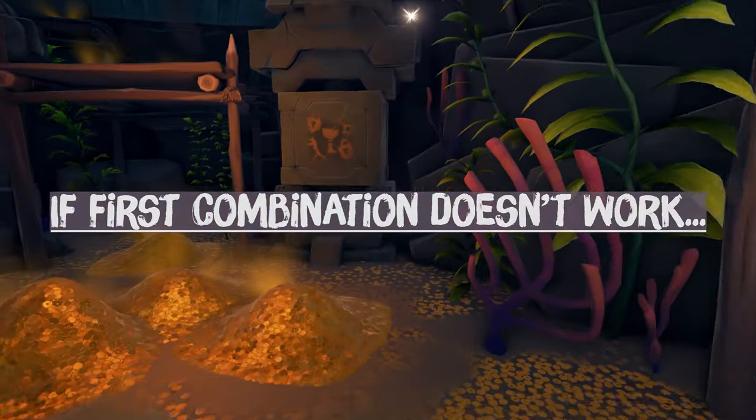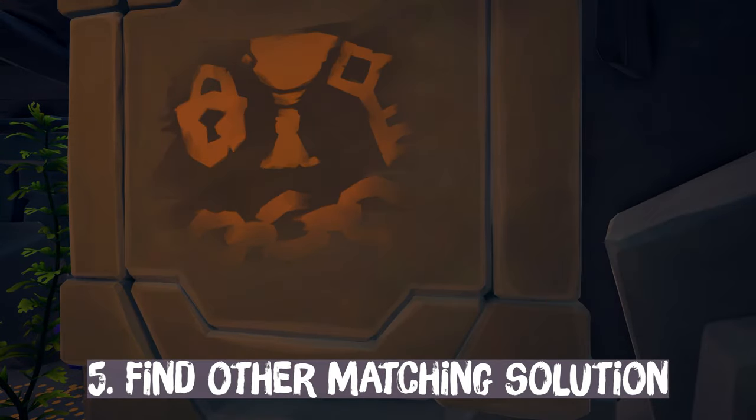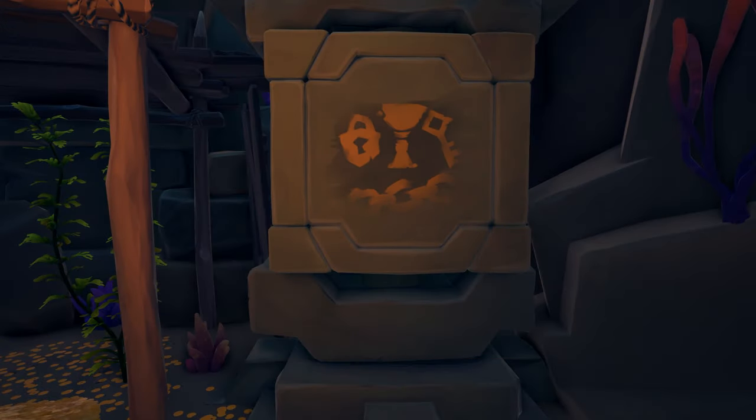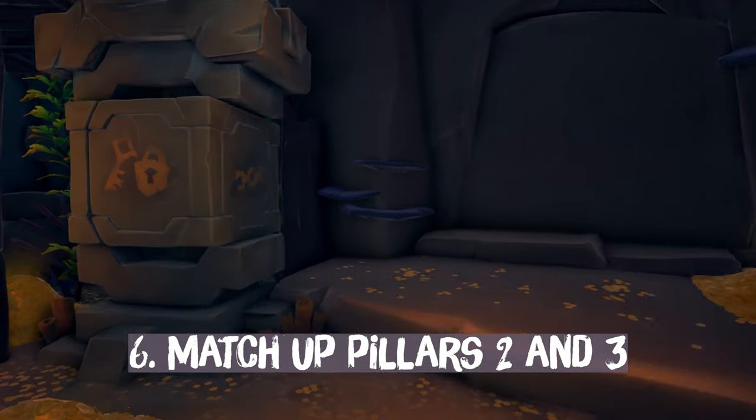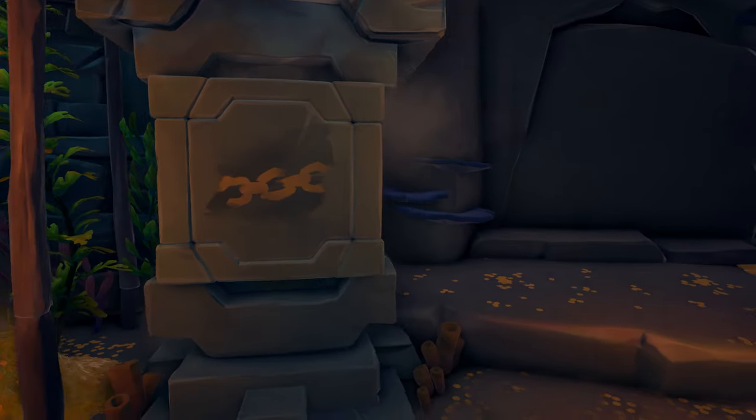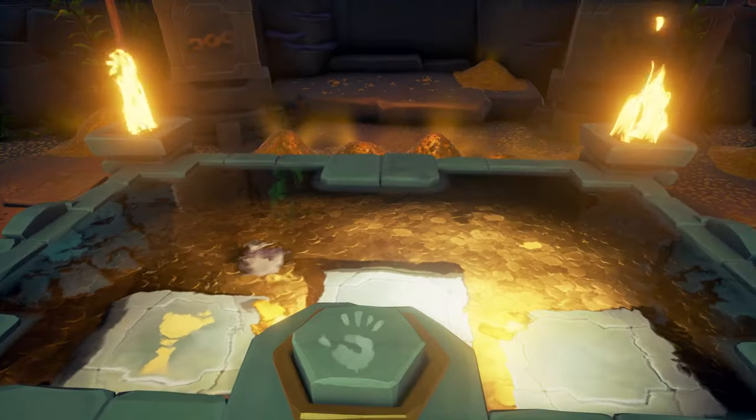It didn't work. So I go back to Pillar 4 and find the other solution with a chalice on it that will match Pillar 1 — chains and a padlock with the key facing down. And then I go and match up Pillar 2 and 3. And this time it works.